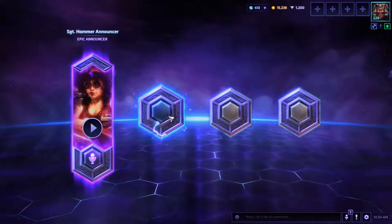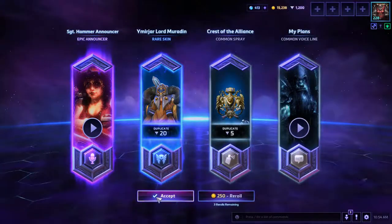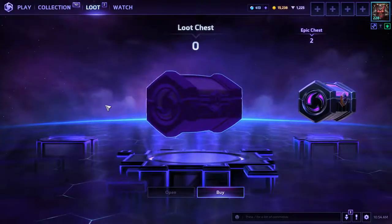There we go, nice. Sylvanas, Tyrael — that's a really creepy Tyrael skin, like looking into your soul. Sergeant Hammer announcer — I don't think I can handle that, but I guess it's nice to have it.